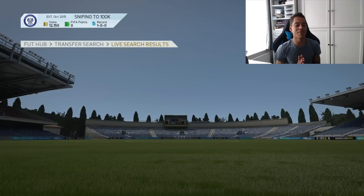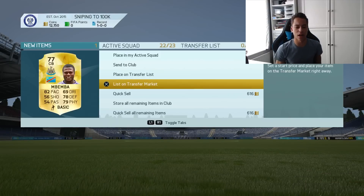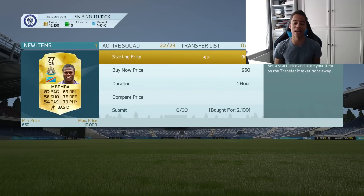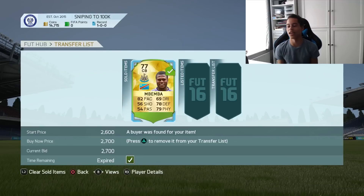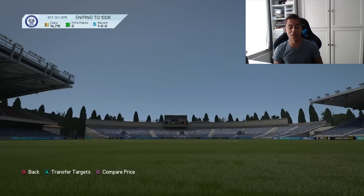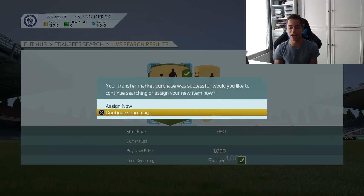Starting off, our first deal — we pick up another Mbemba. I believe we picked him up for 2.1k and sold him on for about 300 coin profit. He sold instantly. Most of these trades I was doing with chemistry styles, just because I was changing it up a bit.